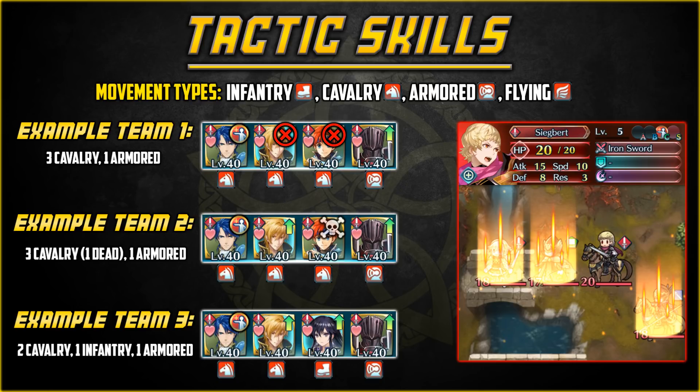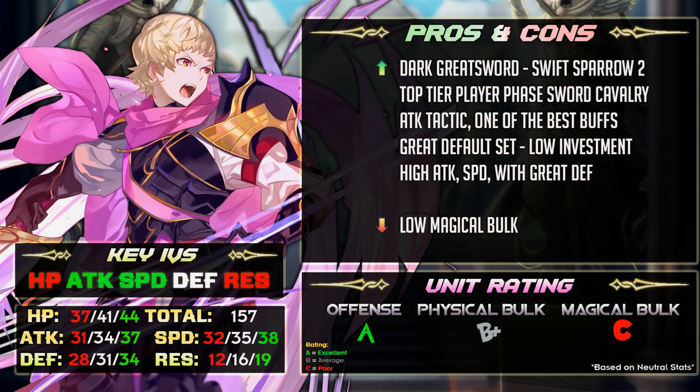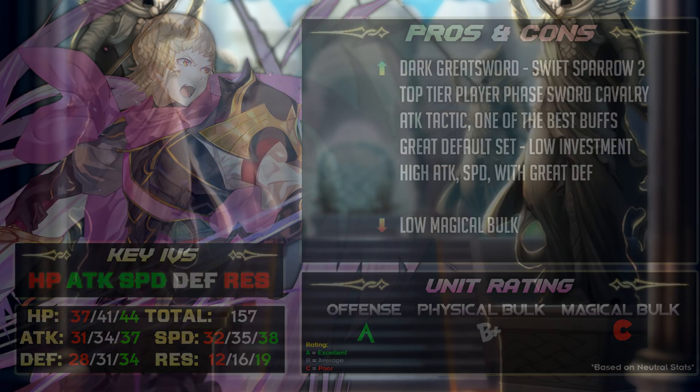Six attack is a lot, and mixed emblem teams aren't hard to make. In terms of damage, Sigbert deals the most out of any red cavalier currently. He comes out of the box with pretty good skills so he doesn't require much investment — just fill in the slots and he's good to go. Best boons are plus attack or plus speed; best bane is obviously resistance since it's already terrible.